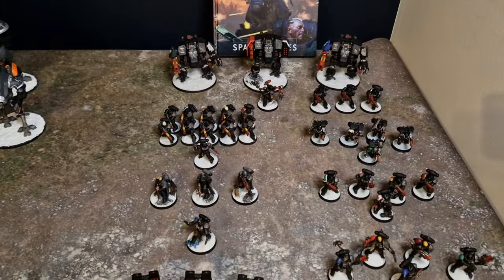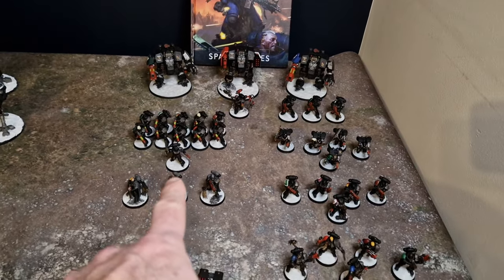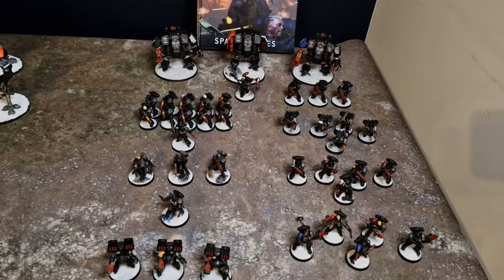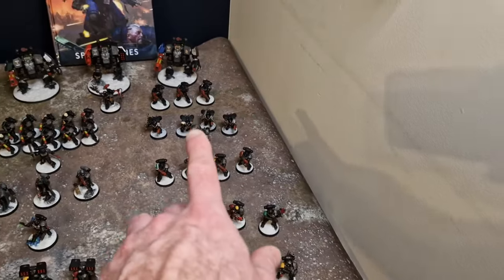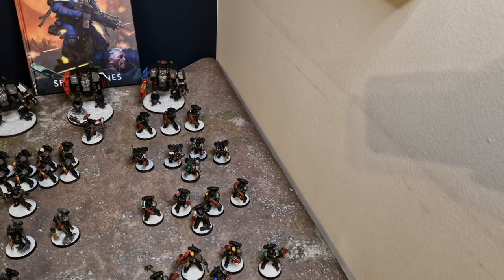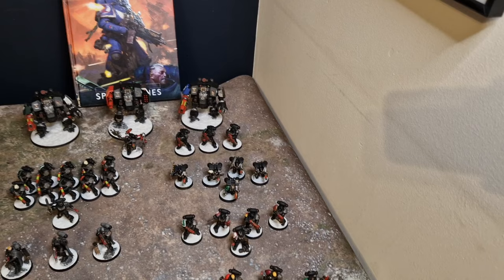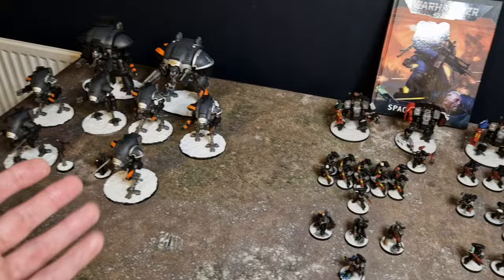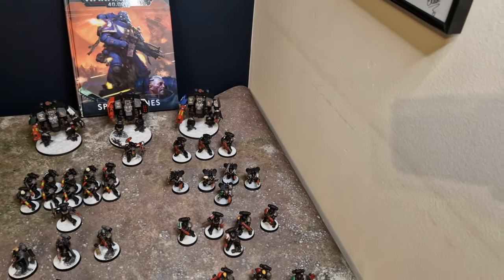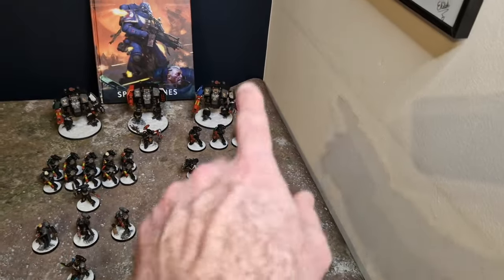Behind them is my Plasma Ball of Death: a unit of ten Hellblasters with a Lieutenant who gives them Lethal Hits and the ability to fall back, shoot, and charge — very nice. They can also shoot on death potentially. He's got the Beacon Angelus, so they can all deep strike, which is hilarious and fun. Over here I have new Assault Marines with jump packs — they're cheap, quick, good trading units, and good at clearing out chaff. Behind them are Eradicators: cheap at 95 points with four rerolls against vehicles for hits, wounds, and damage. The trend of this army is getting more hits than shots.